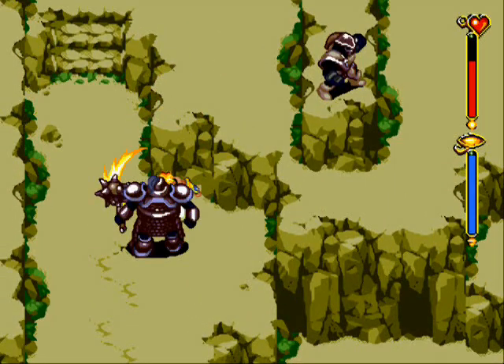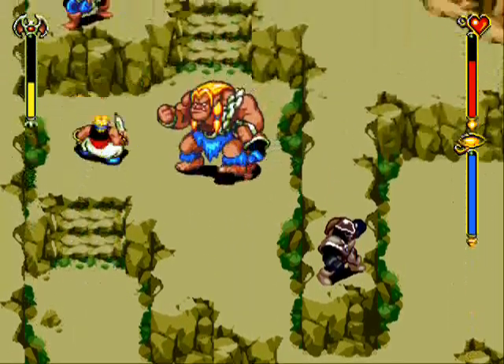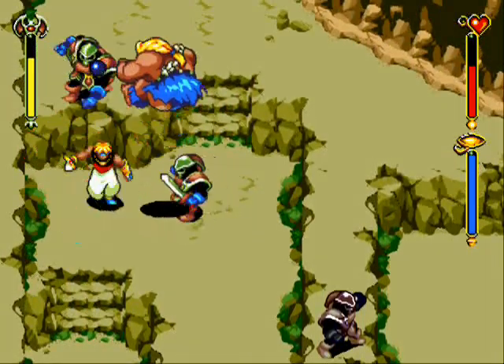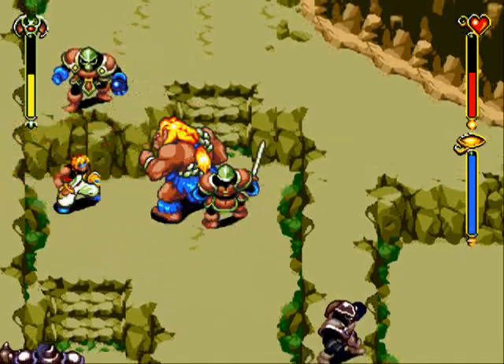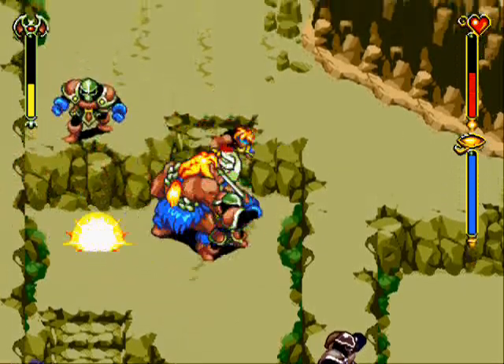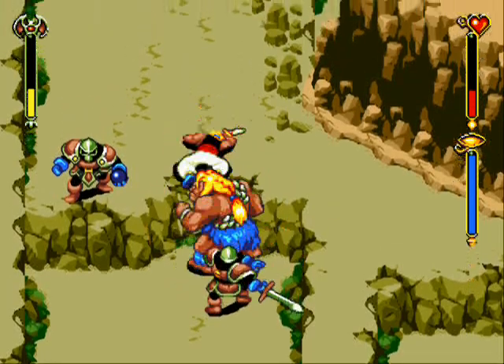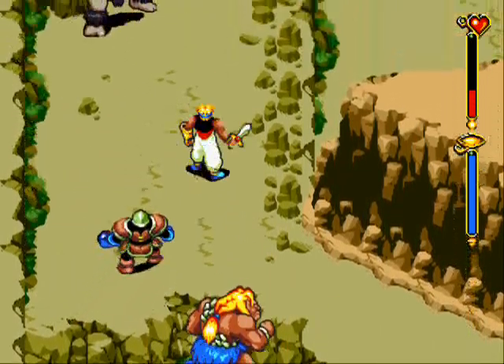Just kick them. You don't have to kill any of these enemies around here — if you think they're in the way you should though. And that guy with the bomb definitely is. Run away!